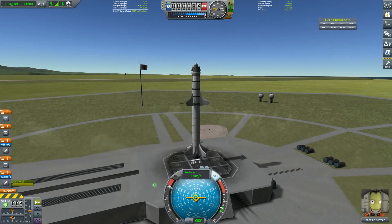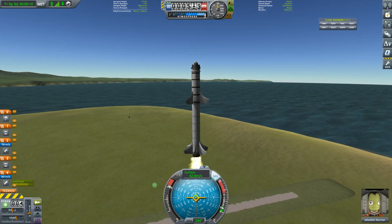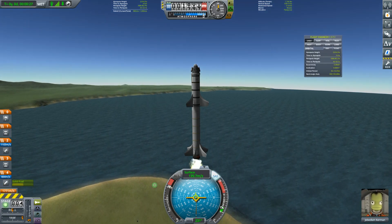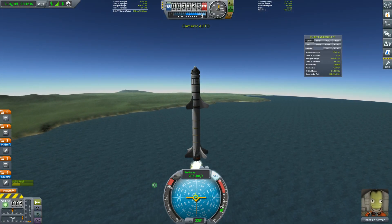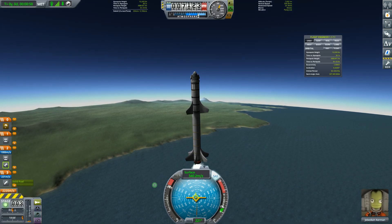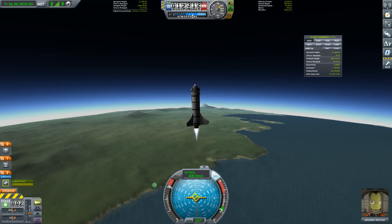Launch — bam, beautiful! You can see my delta-v over here going up pretty quick. Because I have the flight engineer open I can look at my apoapsis right there without opening the map — very useful. All right, I'm not going to be as far out of the atmosphere as I wanted, but the atmosphere is thin enough that I'll have pretty good efficiency on the next engine.